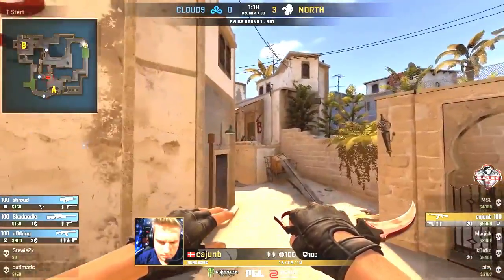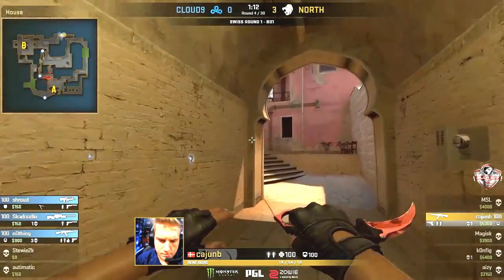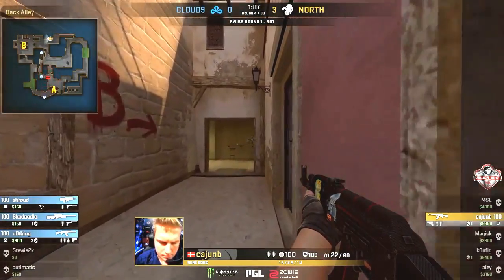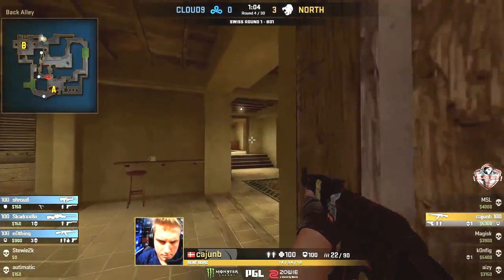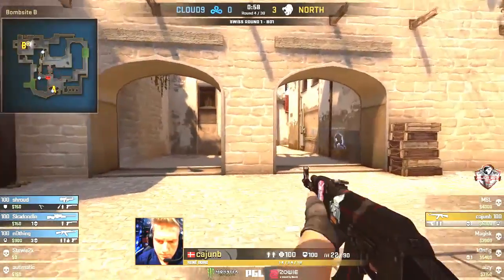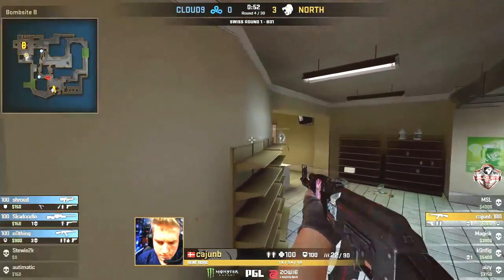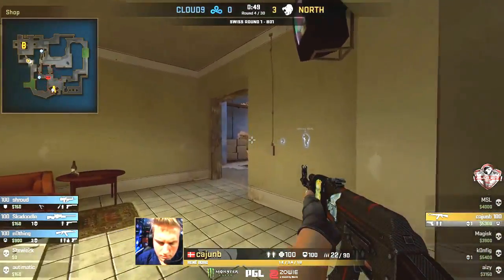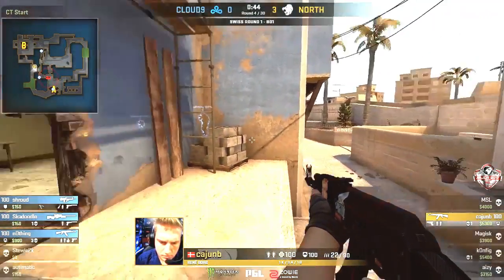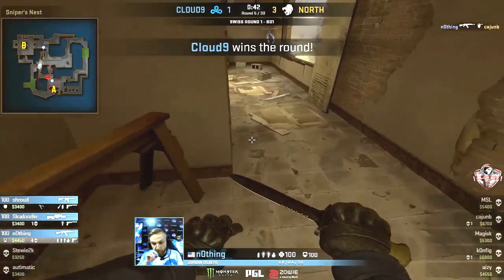Cajun B won't find an entry there, making his way towards B apartments to see what he can find. It's quite the run and he does have plenty of time to work this. This may be one of the more unexpected angles for Cloud9, who have possession of the bomb — that gives some expectation as to how Cajun B might attack the round. But did he give away a sound cue? Positions were shifted. Nothing now looking for the push through the vents. Cajun B — surely they know where he's coming from? And there it is — they set it up and knocked it down. Good round from Cloud9.